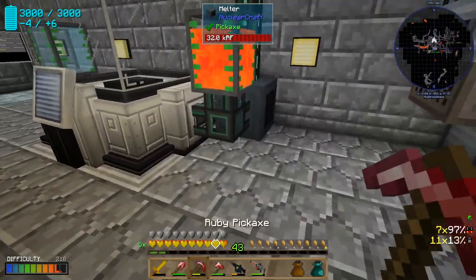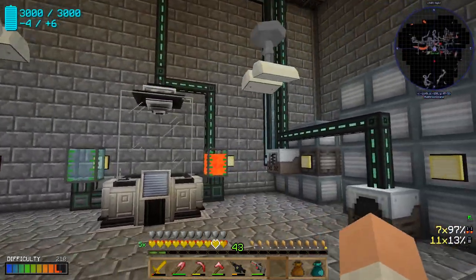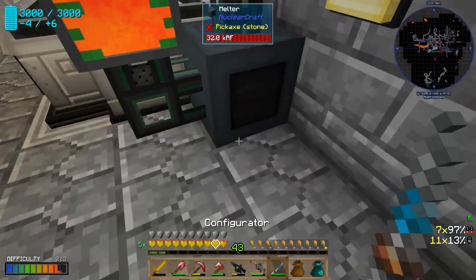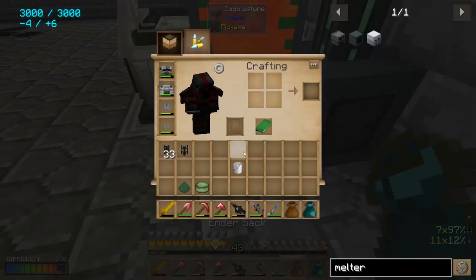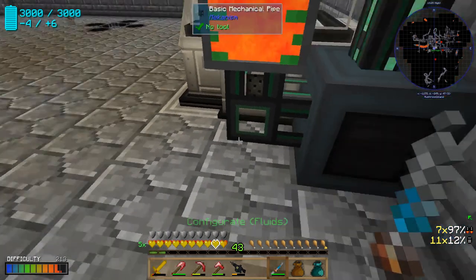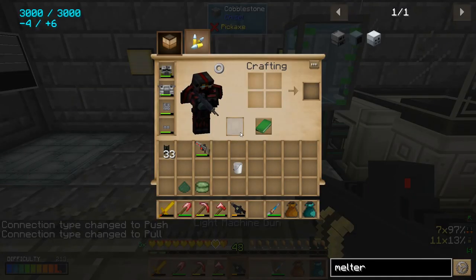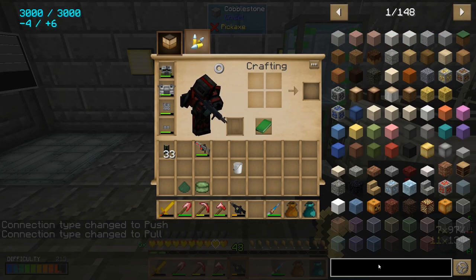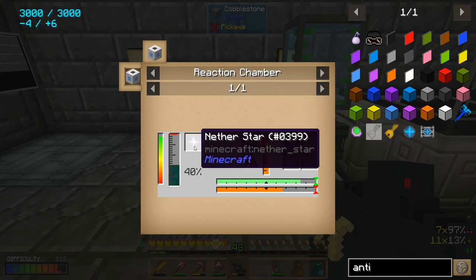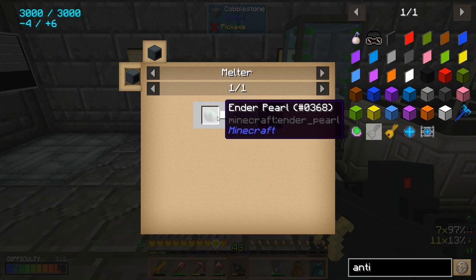That gives us power to the melter, and now we're going to configure this — I accidentally picked it up in wrench mode. We want to set it over to fluids and extract from the melter. That should work. The anti-gravity core obviously requires a nether star and molten ender — we get 250 millibuckets of molten ender per ender pearl.